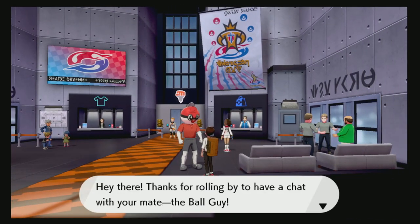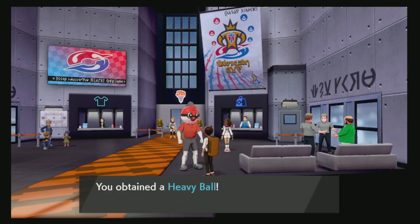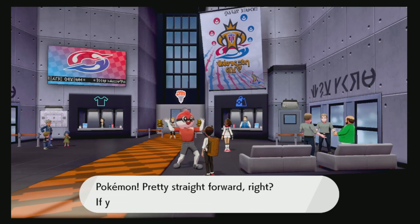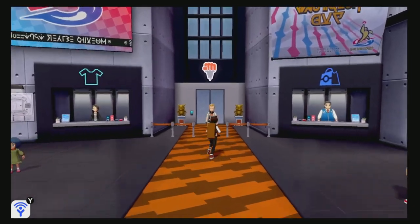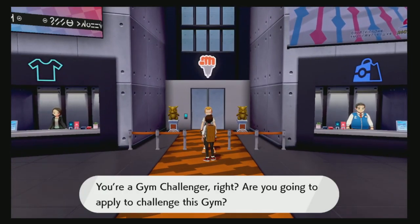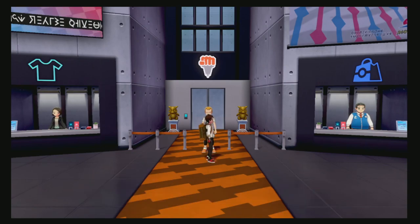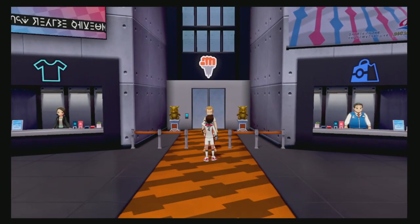Oh, it's this guy. Hold on, let me just mash the B button to get through this. He gave me a Pokeball. Cool. Can we do this, or what? Do you think that this gym leader is going to be home? What do you know — the gym leader is actually here. I don't have to go looking for him. I like that. Number four, that's me.